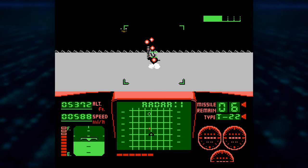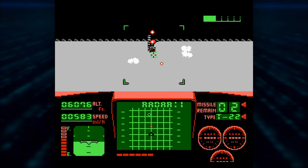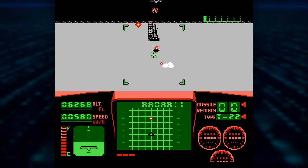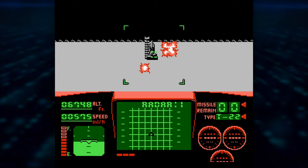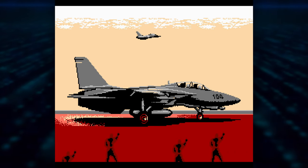Throughout the game you'll be getting points for enemies destroyed. Reach 50,000 points to get a plaque for being the titular Top Gun, and if you manage to get all the way through and destroy the enemy's satellite rocket facility, you'll have saved the world from nuclear annihilation. War — it's fantastic. Here's a cutscene of you landing. I hope it was worth it.